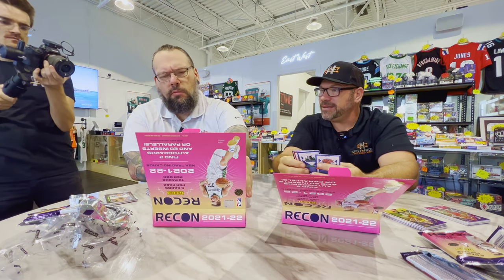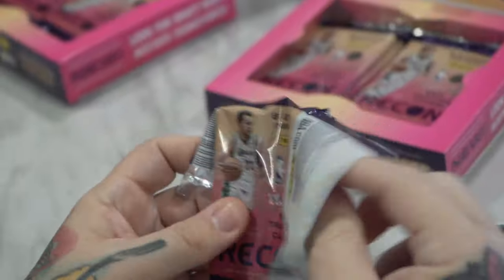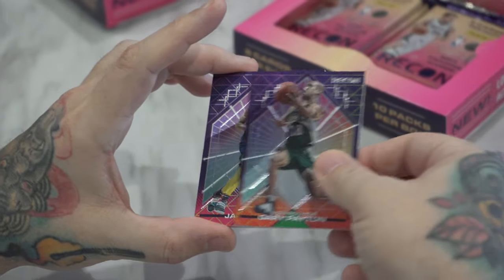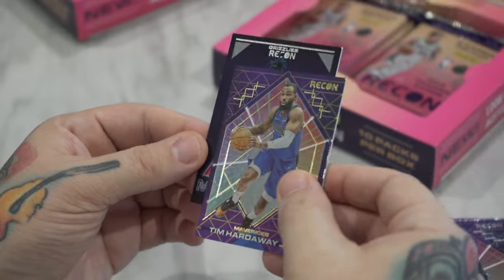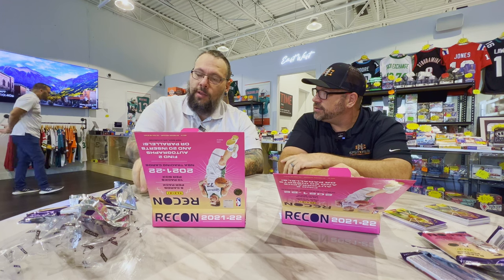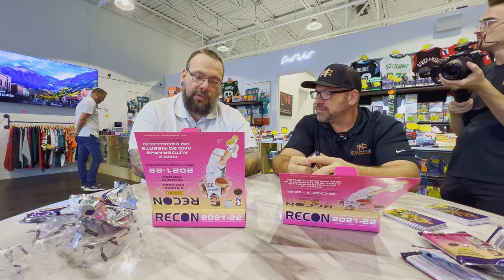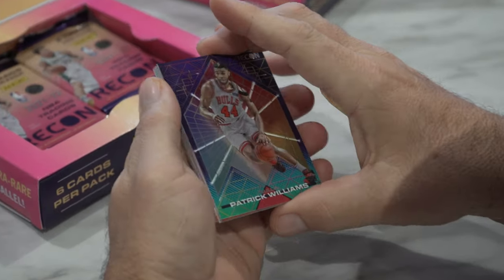No rookies in that pack. Danny Green, Gary Payton, Ja Morant, Luka, Tim Hardaway Jr., and — ooh — that is dirty, that is what we want to see. That is just not numbered, but man, what a beautiful looking card. Do you know if that's one of the shorter printed? I think the dots are the only thing that's super short printed. As far as I know all the inserts — none of them are case hits or super rare. Tell us how wrong we are in the comments.